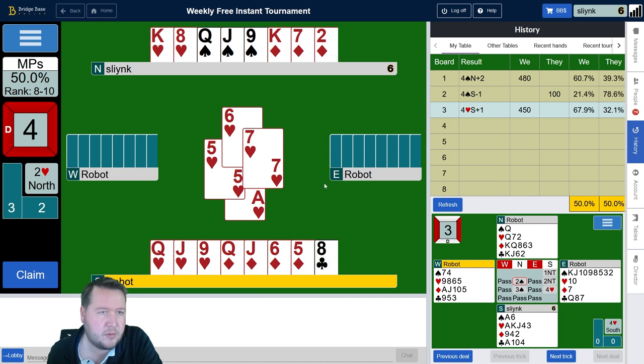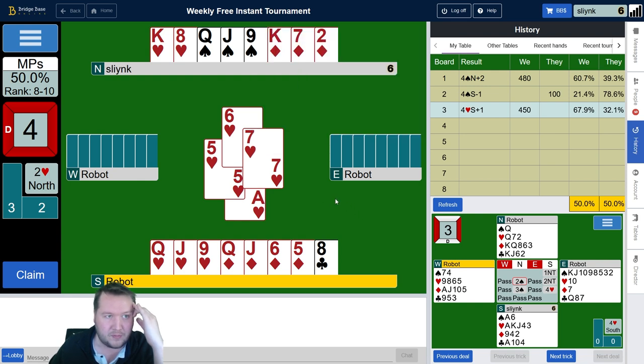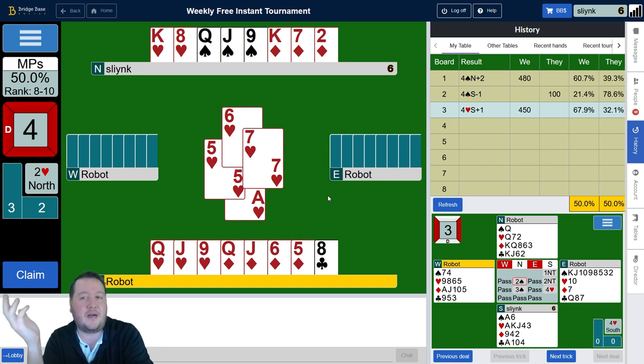I think ruffing the club is pretty good. This is really intricate and tricky — like a safety play situation. These hands are super technical, not my strong point. Some people are really good at analyzing hands and getting the nth percentage out of them. I tend to be more about deducing what's going on with the opponents' hands and working out what to do from that. Here it really feels awkward — I don't know if hearts are 4-1 what the best line of play is.